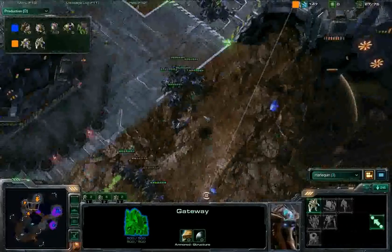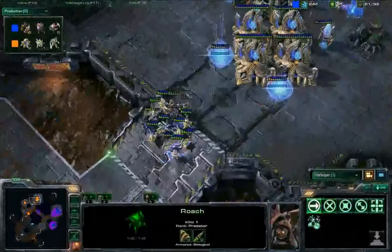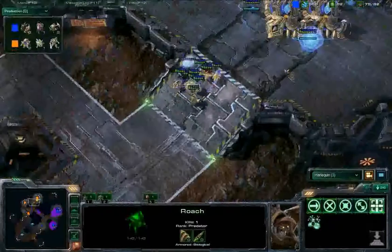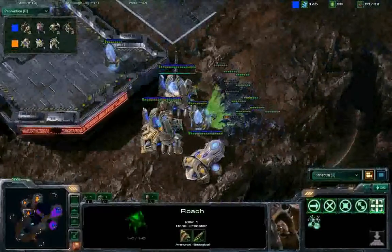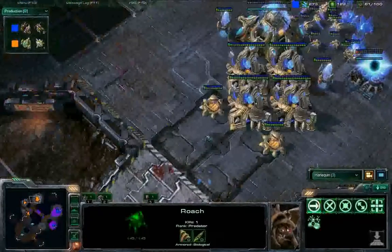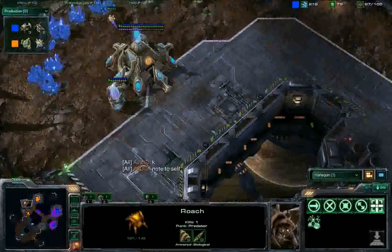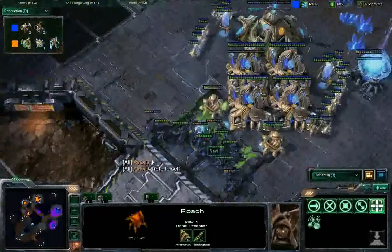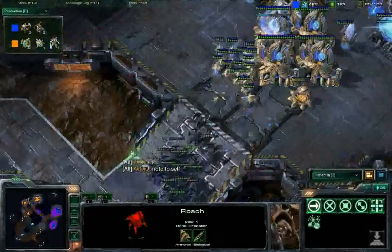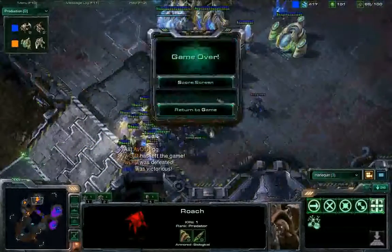She's even getting speed upgrades for her Overlords, just in a great position here. Never give up, never surrender — this is the final game. He's going to hang out here and try to do as much damage as he can, getting some Surrounds off, but he's going to lose half his production here, and this Forge too if he's not careful. Photon Cannons going up. Note to self, Avoid: don't do that. It looks like Navi is going to take it.